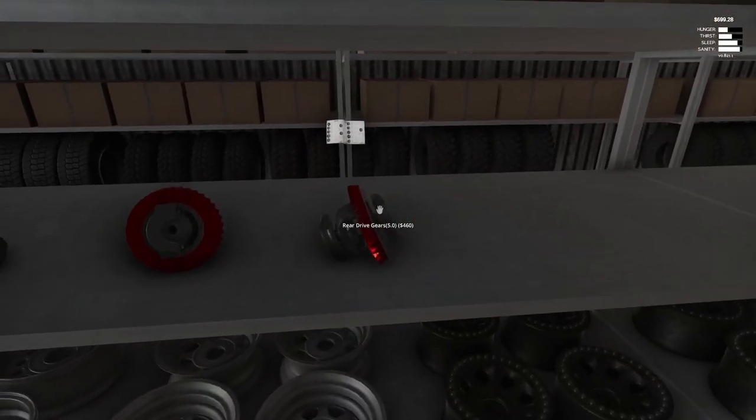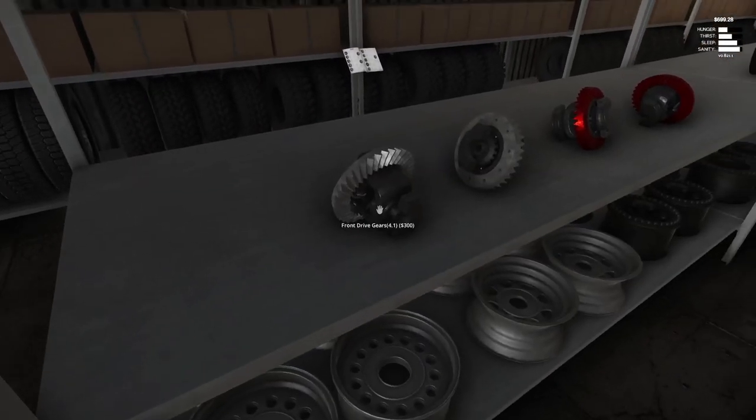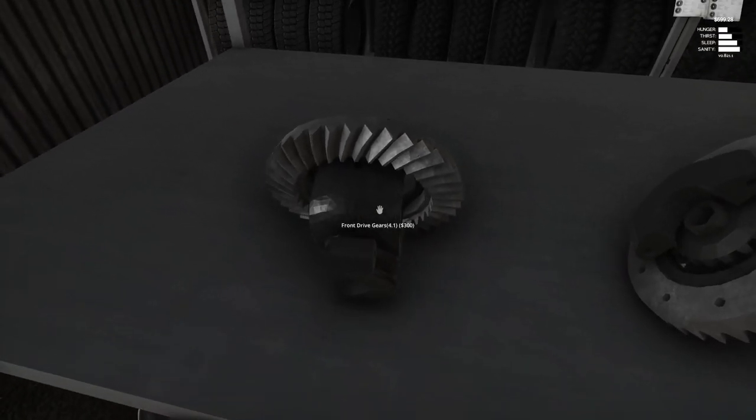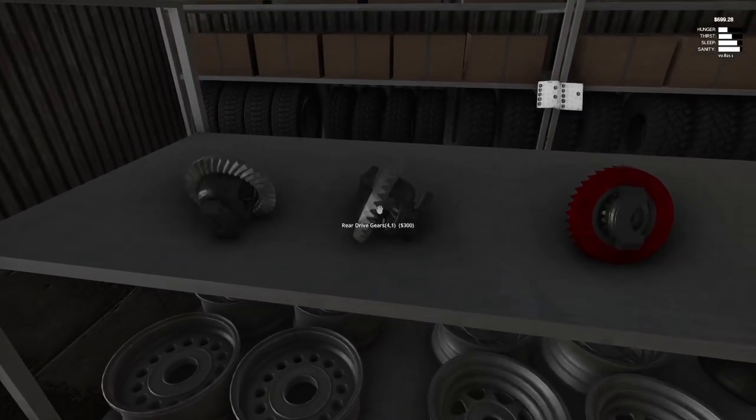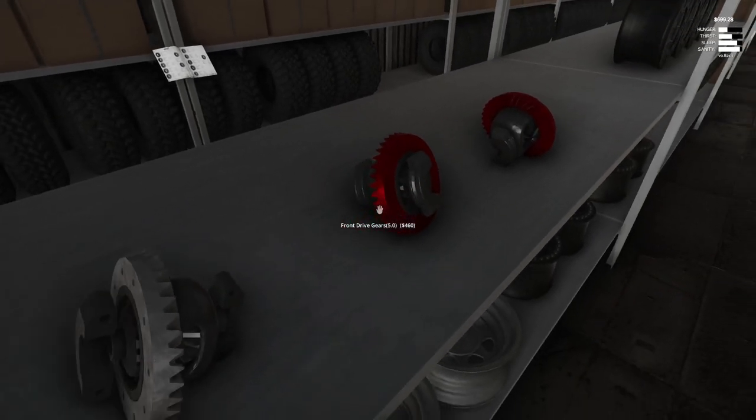Let's check how much. Oh my god, they're a little pricier than I thought. But from what I can tell, these are even a little bit better now — they're 4.1, and I think the manual says ours are just 4.0. I'm assuming these are the way to go. 5.0 — okay, so I'll still need a little bit more money.